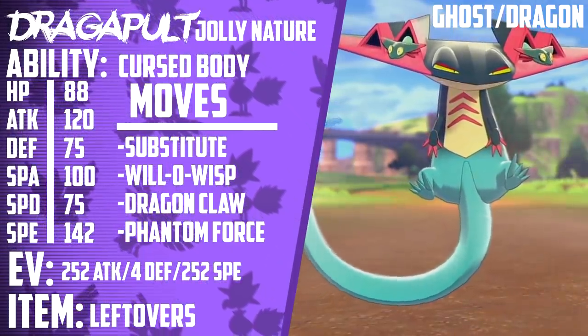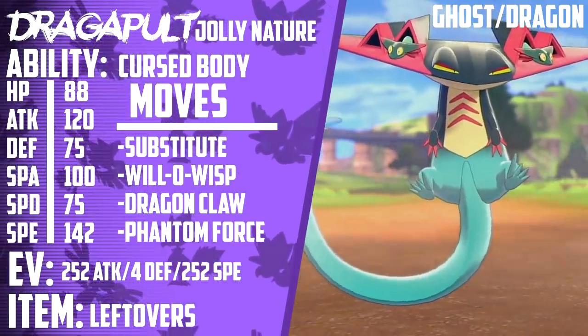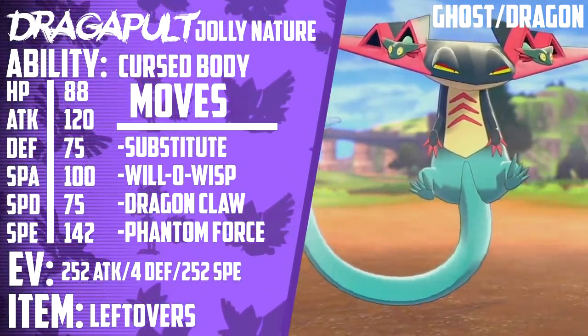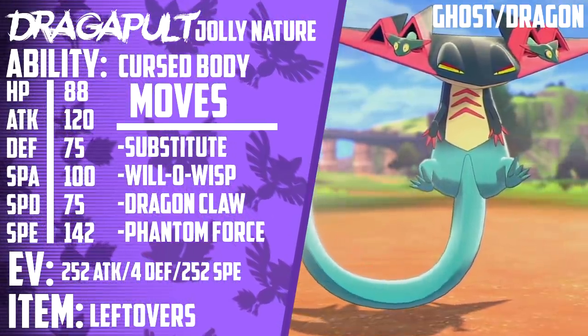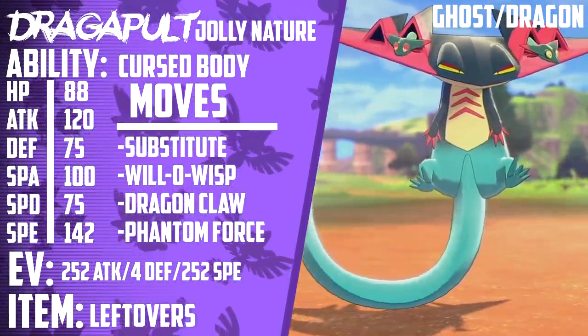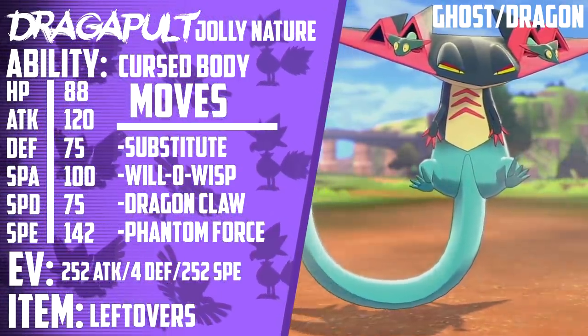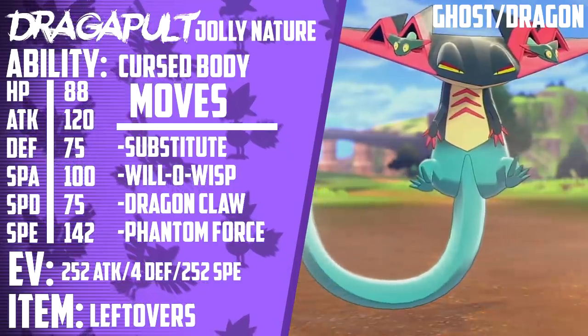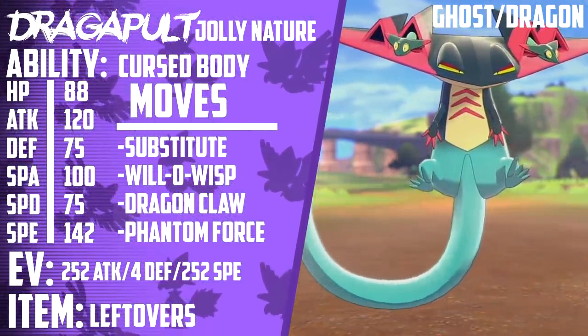For example, if a Duraludon breaks your Substitute with a Draco Meteor or Dragon Pulse, because of the ability Curse Body there's a 30% chance that the move will be immediately disabled, removing that threat of a KO. Something to note about this set is that it doesn't benefit much from Dynamaxing, because Dynamax Pokemon lose their Substitutes once they transform. However, Dynamaxing isn't out of the question, because you can still reap the benefits of Max Wyrmwind and Max Phantasm's stat drops.